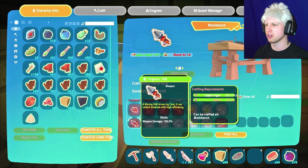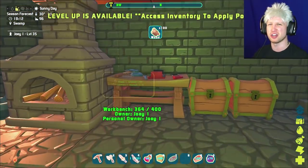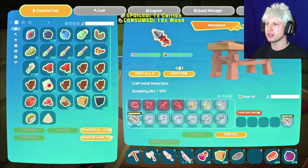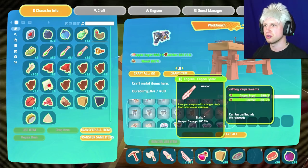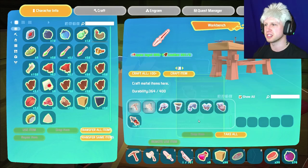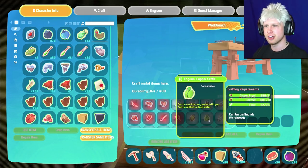We ended up getting a drill as well, so we could end up making that. The drills are pretty useful for terraforming and not much else — you end up using them with a combination of fuel to kind of dig a four-block area right in front of your character. Another thing too that we could get is a copper spear, which might be better than a copper sword just because it's going to give us that extra amount of reach. We can craft at least one piece of the new set of gear — copper kettle. It can be used to carry water with you and refilled in deep water.